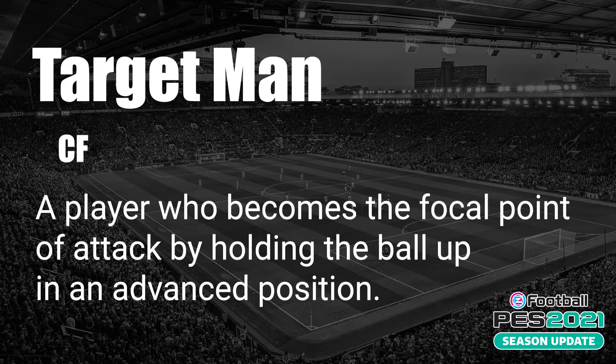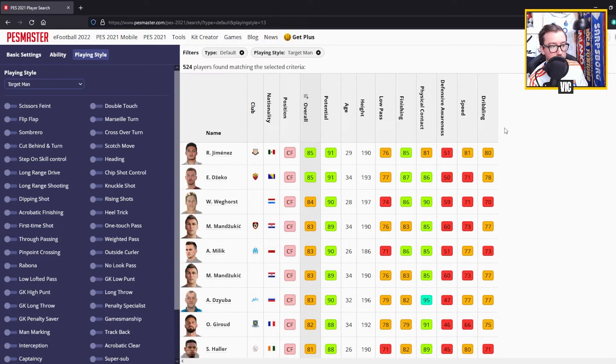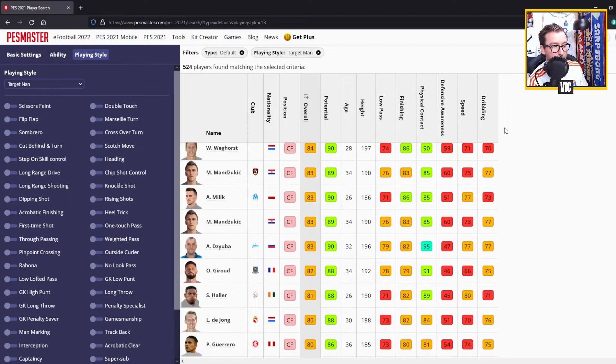Target Man also applies to CFs - center forwards. This is a player who becomes the focal point of the attack by holding up the ball in an advanced position. The top target men include Zlatan up top with Raul Jimenez and Edin Dzeko, then Wout Weghorst, Mario Mandzukic, Arkadiusz Milik, Artem Dzyuba, and Giroud.